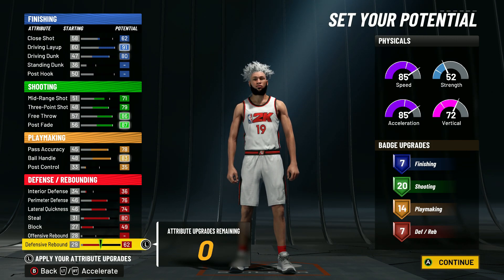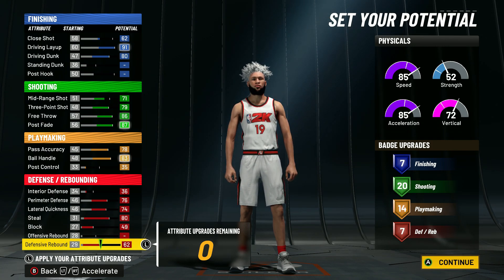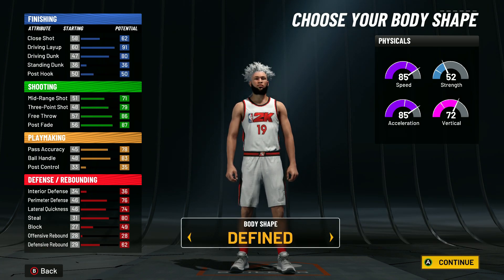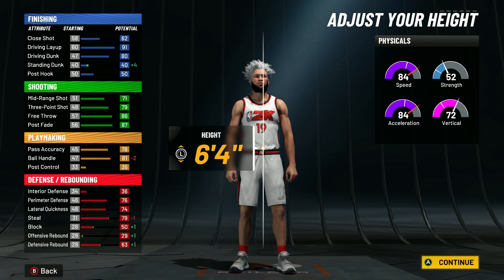Copy everything I do for these attributes. The final badge layout is 7 finishing, 20 shooting, 14 playmaking, and 7 defensive badges — once again an all-around type of build that can really do everything. This is probably my favorite build so far this year because it confuses the defense like crazy.